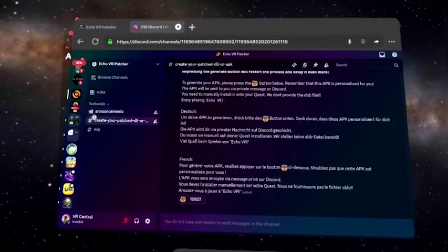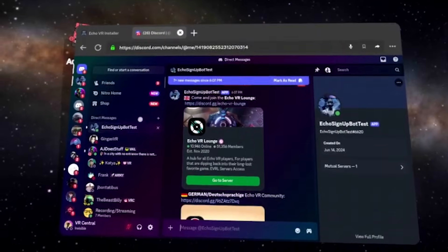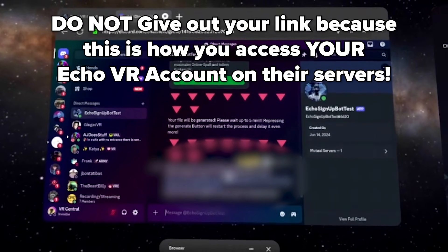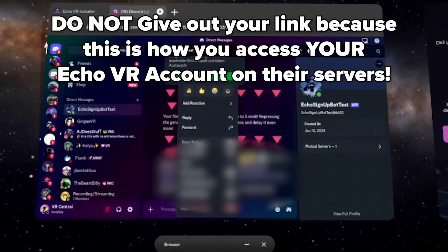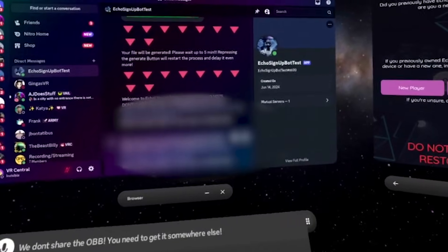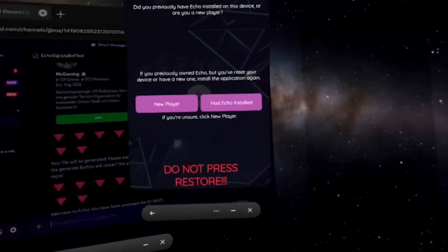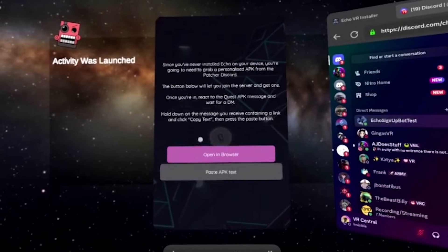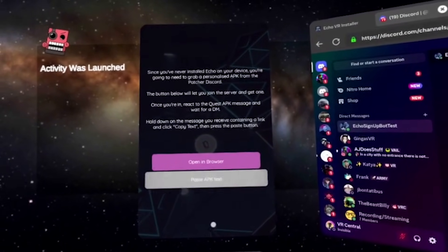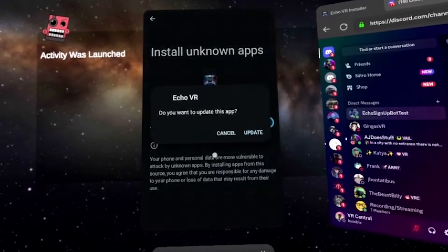Then go to Create Your Patch DLL and react to the message there. You'll get a DM from the Echo Signup Bot Test. Scroll down to the bottom and you'll see your APK link. You're going to want to copy this link — I'd recommend copying the text, pasting it in, and deleting all the text until you're left with nothing except the link, then copying the link itself. After that, go back over to the installer. You might need to refresh the New Player section, then press Paste APK Text.